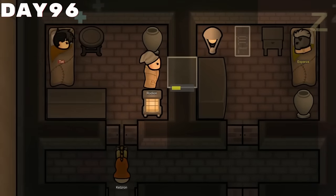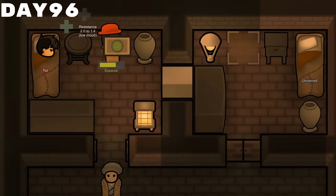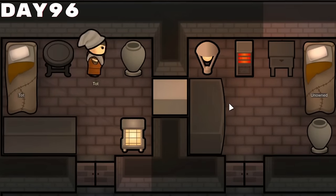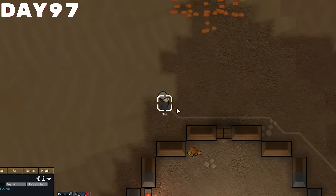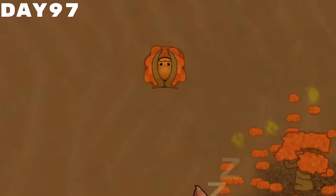At one point I noticed our prison-slash-slave quarters were actually freezing cold, and we were actually having frostbite appear on Tot, so I decided we needed to put a heater and a vent in there, which fixed it. Tot seemed pretty thankful that we saved him from losing all of his toes to frostbite, because he ended up joining us not too long thereafter, and we were pretty gosh darn thankful for that.